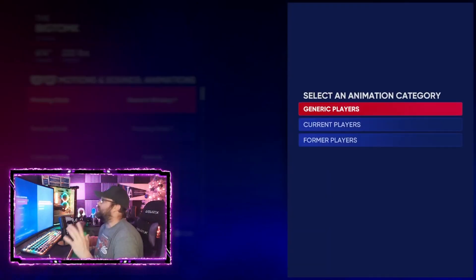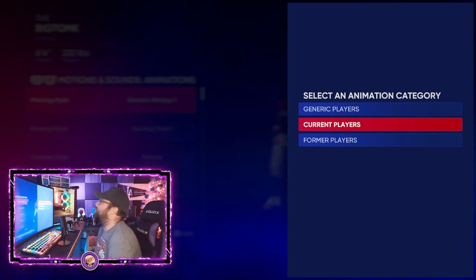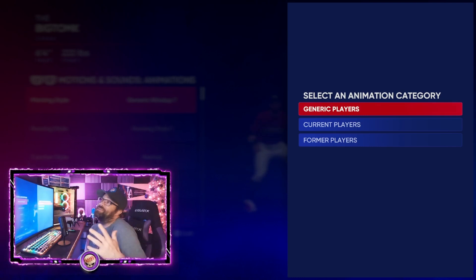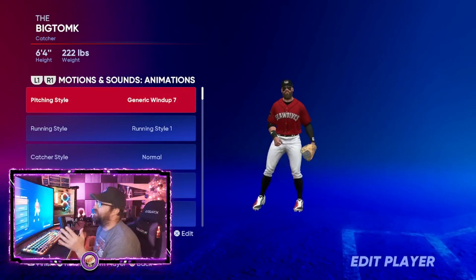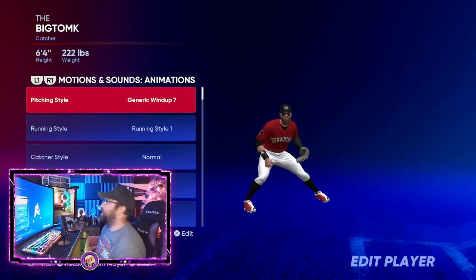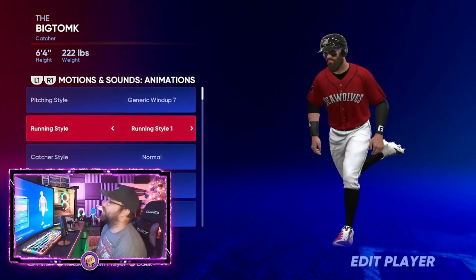I don't recommend using a current or former player's wind up the way you can with the batting stance creator, because people have seen those and are used to them. If you take some of these generic wind ups, that's the better way to go. If you're looking for something filthy, Generic Wind Up 7 is where you've got to go.